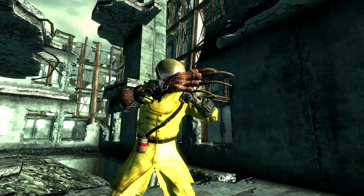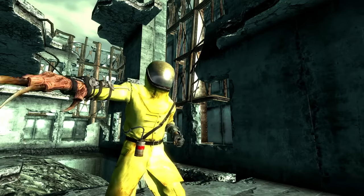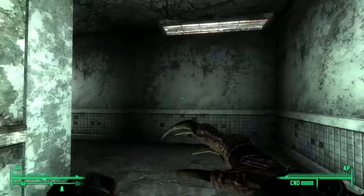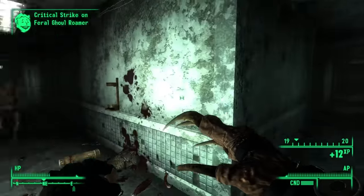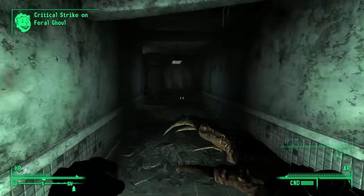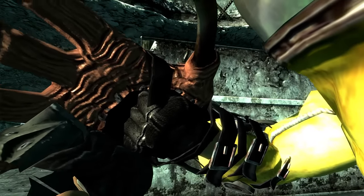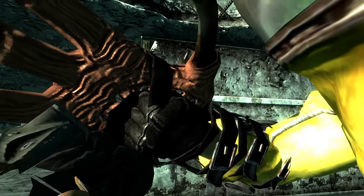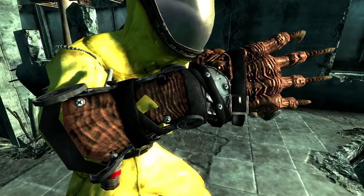It gets even better — it has a x5 critical hit multiplier that can make this weapon extremely dangerous. If you dump a lot of points into Luck and get the Ninja perk, you will constantly be getting criticals, really upping your damage output. It is pretty durable, lasting for 600 hits from full condition. The homemade nature of the weapon is driven home by the appearance, which looks like a Deathclaw hand with a belt and brace to allow someone to attach it to their forearm. The skin and claws are perfectly preserved, suggesting at least some taxidermy or tanning of the hide.